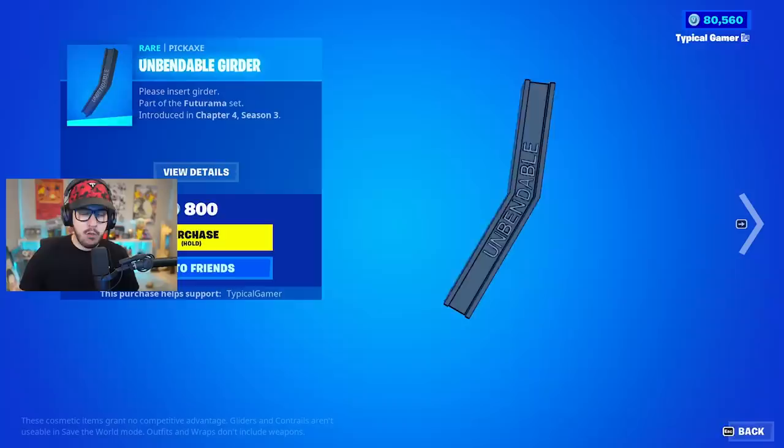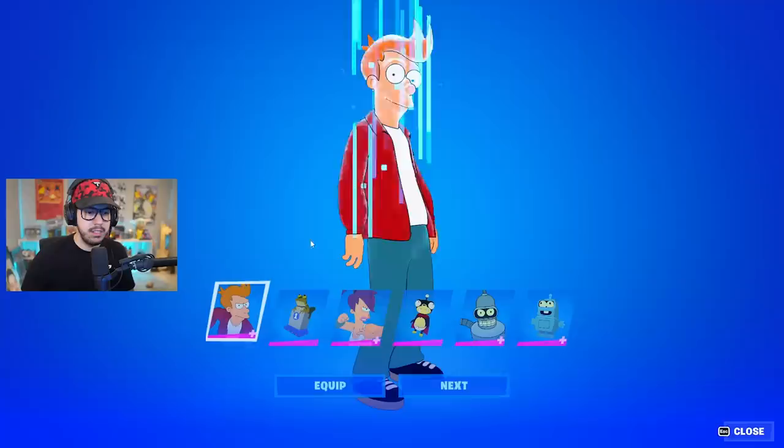Bender's back bling actually reacts when he takes damage - so adorable. This is the Zoidberg scuttle dance - the sound is really great. We got a giant nutcracker pickaxe, a solid gold fiddle, and Bender's unbendable girdle. The planet express ship looks absolutely massive but it's iconic. Let's go ahead and buy these bundles.